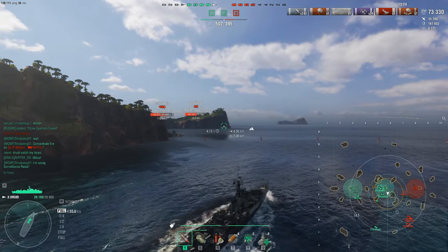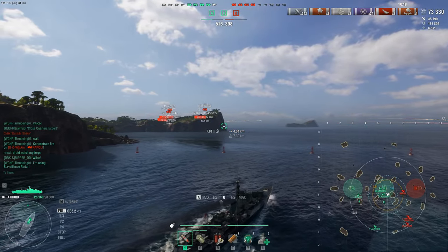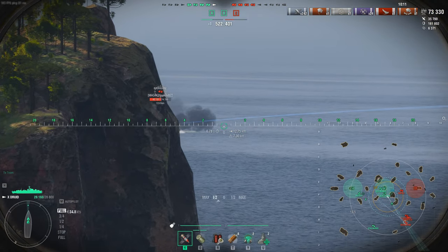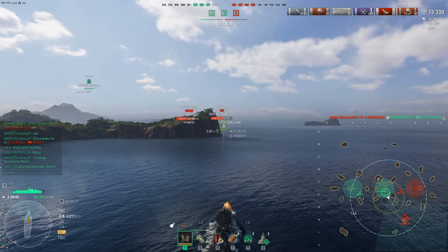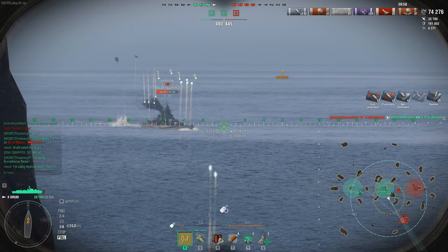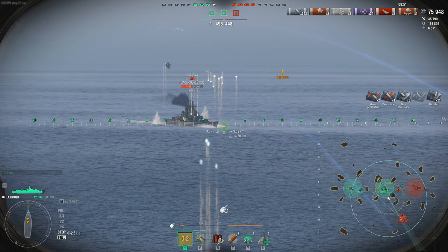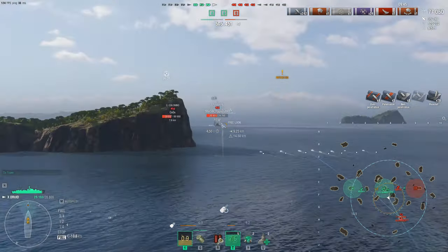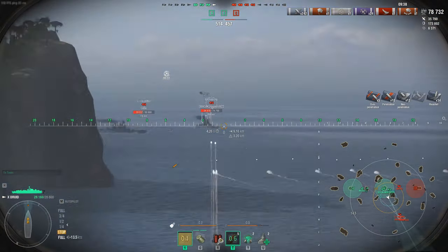Now we're going to push the enemy team with our destroyer. I've got 26,000 HP, two heals, smoke, hydro, and these massive guns. We're going to stop, reverse, and draw the enemy toward our friendlies so they can get in the game. Notice the enemy battleships and everyone elect to shoot us because we are the bigger threat — that's another beautiful job the destroyer can do.